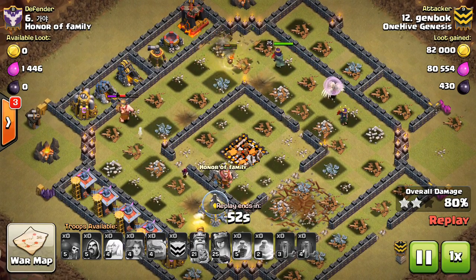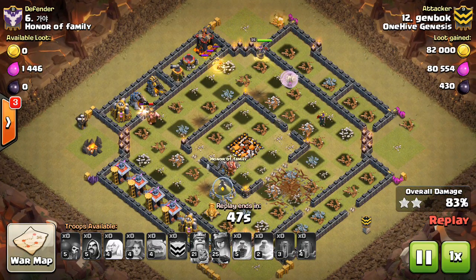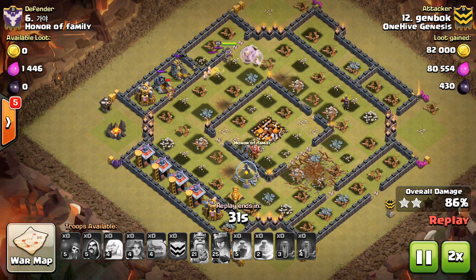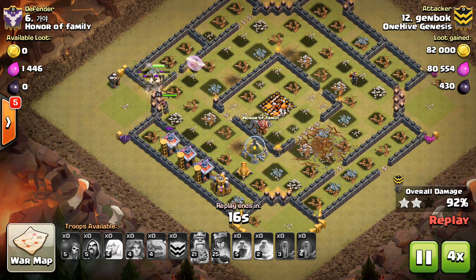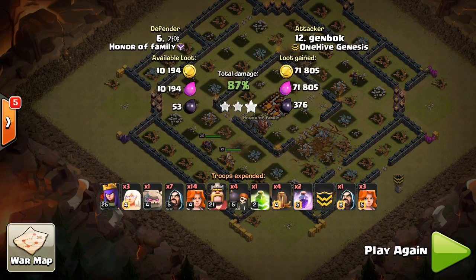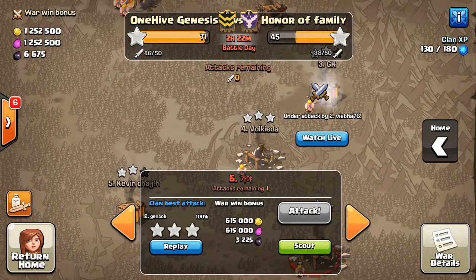You didn't even use any heal spells, but still the Valks are pretty tanky - they have a thousand hit points at level four, so that's more than a Giant. You can see here they decimated this base pretty solidly, and the Queen's still up, the King's still up, making their way through. I'll fast forward because there's just one cannon left and the last few troops are going to get around and take it out. Awesome attack by Genbox, getting the three star on a Town Hall 10 - pretty low level Town Hall 10, but it has the Infernos, never easy to do.